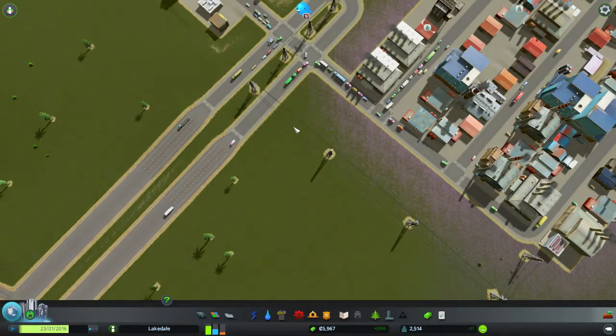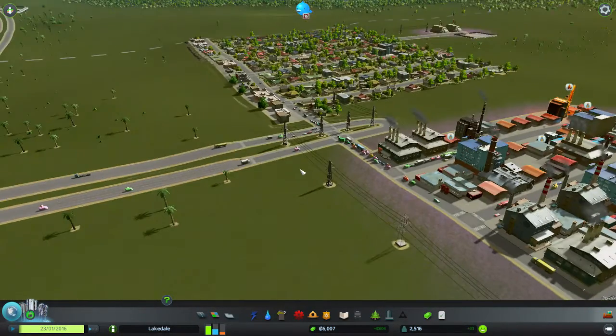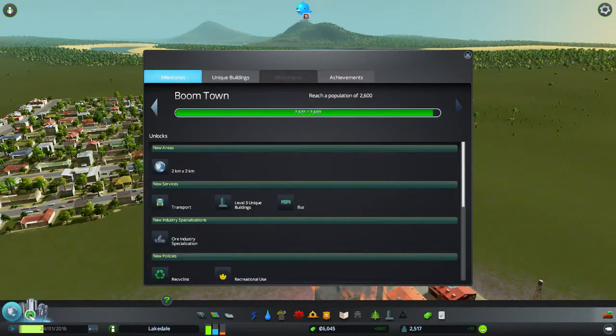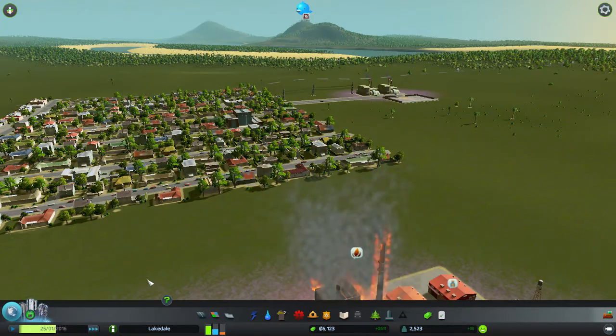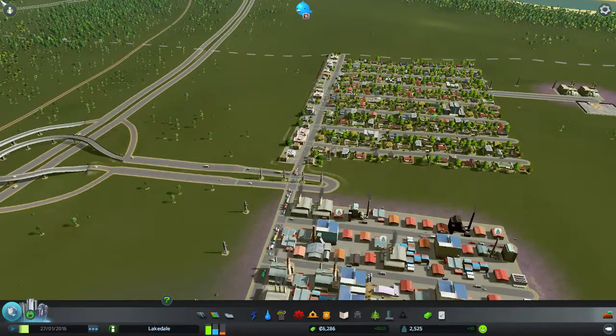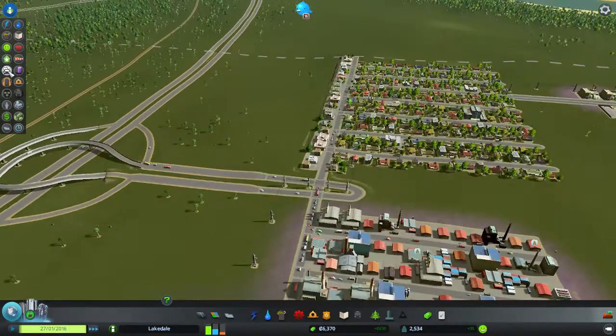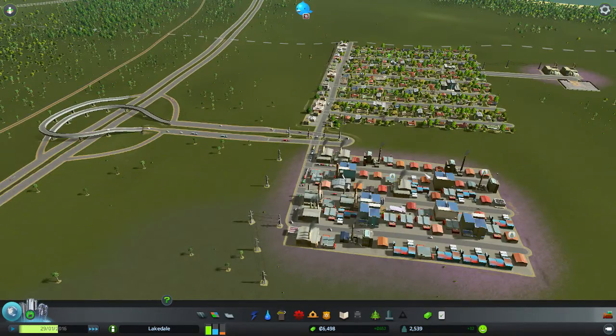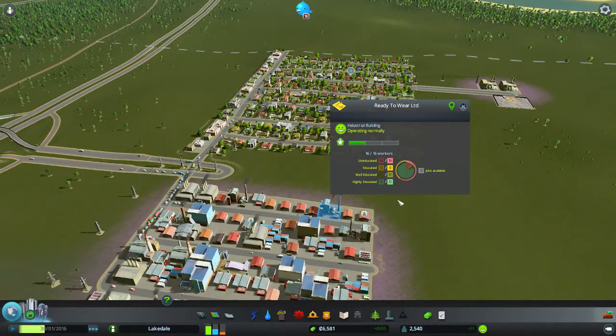I've just loaded up the world and noticed we are about to hit a milestone. We need to hit 2600 residents, and we've currently got 2520. We're going to speed up the game to hit that milestone. We've got a building burn down there which should be seen to, but this traffic problem is still very bad, so we're going to have to build that roundabout at the beginning of this episode like I said we would.